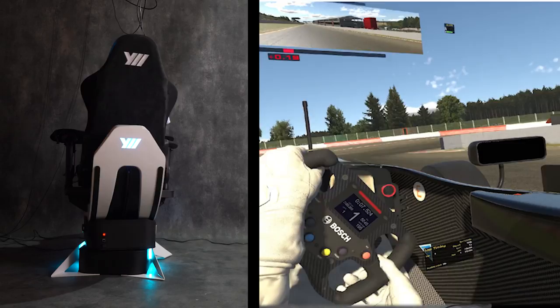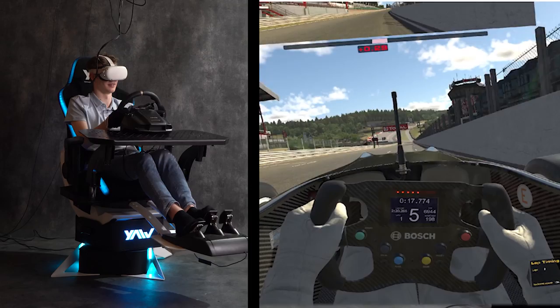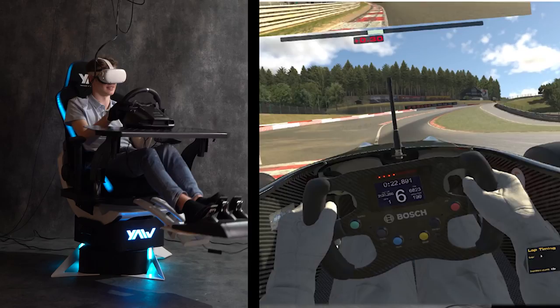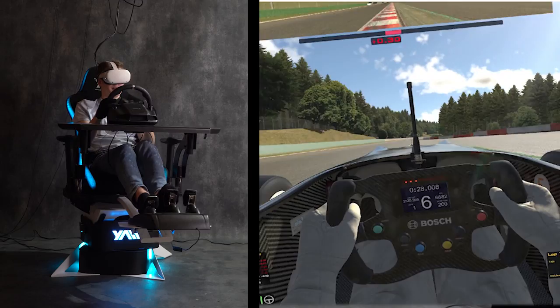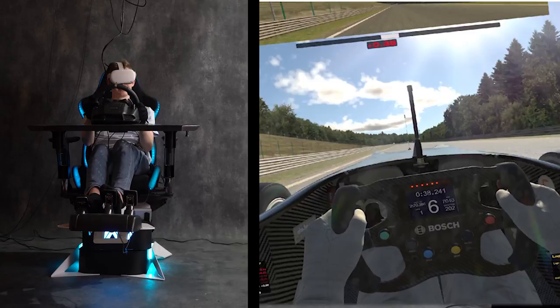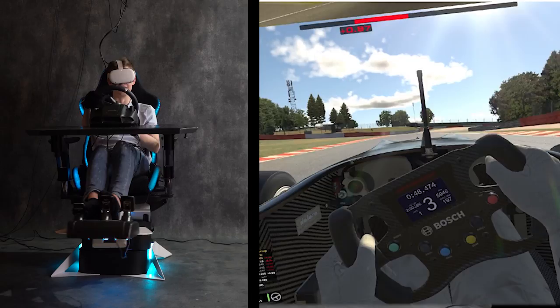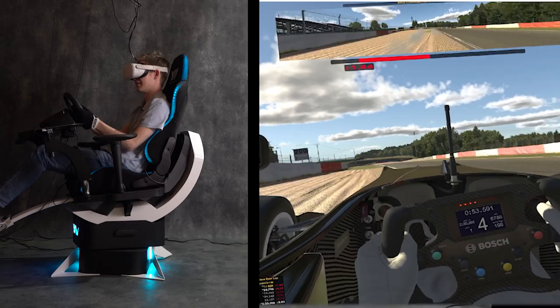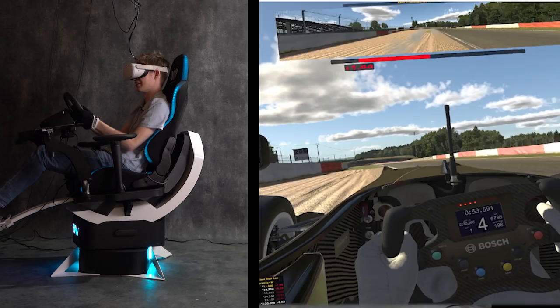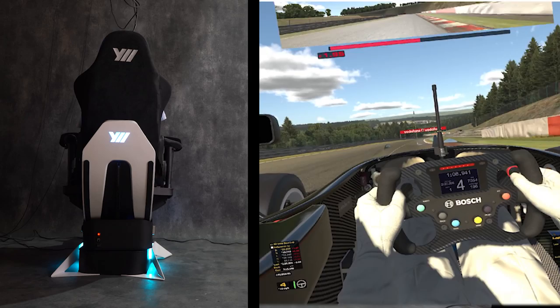This inside curb is quite bumpy, and so is this outside one — you can really feel it. The Eau Rouge curbs are not that tall so they are a bit more subtle, but that's how it should be. This next corner has pretty high curbs so I expected it to give a bit more rumble — and it really does. You could differentiate the curbs by the feeling. This is my favorite part of the track and this motion configuration feels really good here.